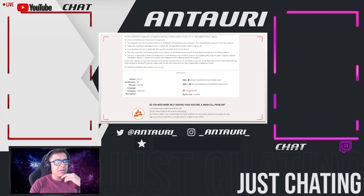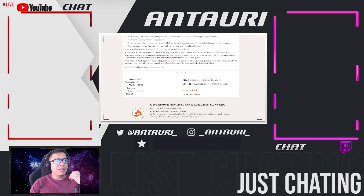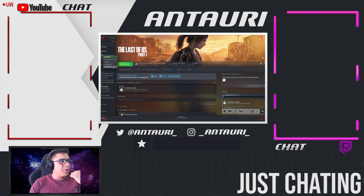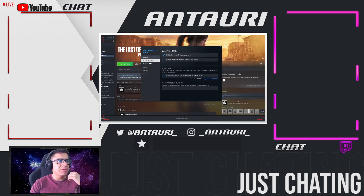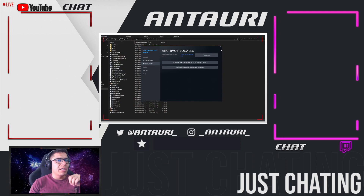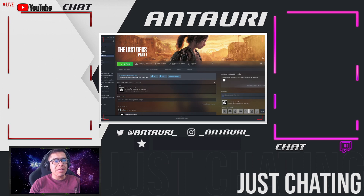You can download the DLL from there. Use the download button. Once you have the DLL, you only need to replace it in the game folder — right-click, Properties, Local Files — and you will find the files from the game. Just download the DLL and replace it in that folder.